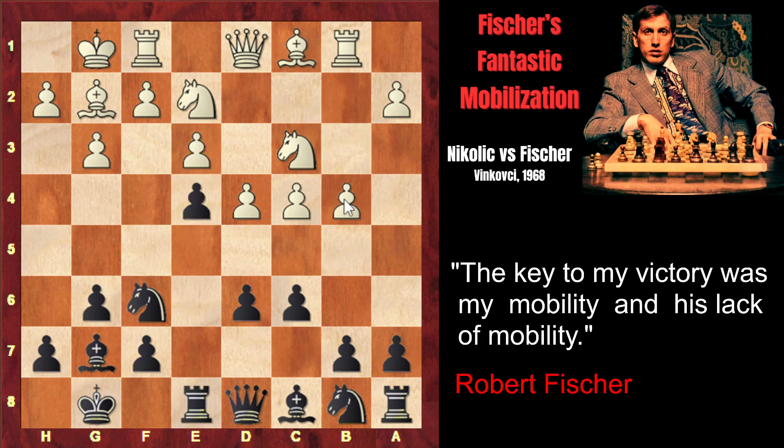White starts his counterplay with b4. Fischer begins his fantastic mobilization, transferring his queen's pieces one by one from the queenside to the kingside. First, he starts with the bishop — Bf5 — defending his most important pawn one more time. Later in the game, he will create a queen and bishop battery, operating effectively on this diagonal. The Black bishop might invade h3, potentially leading to an exchange of light-squared bishops, after which the light squares on White's kingside will be weak.